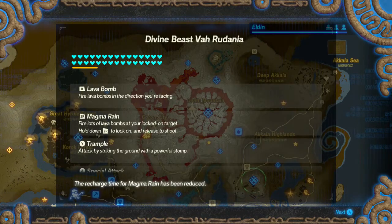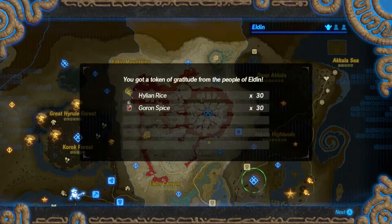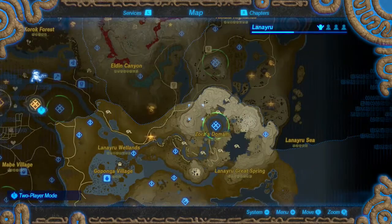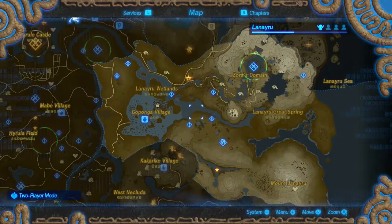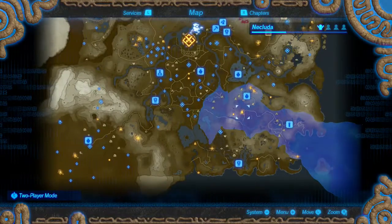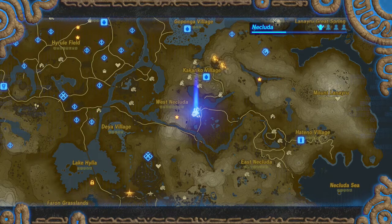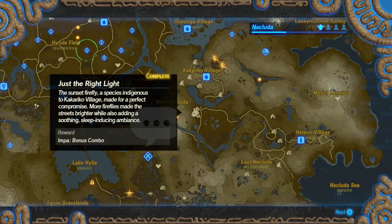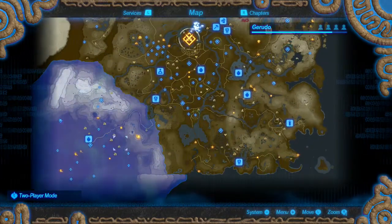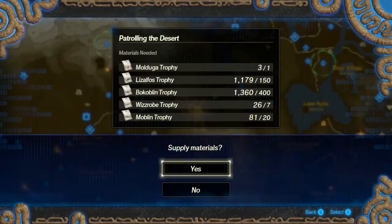Recharge time for Magma Rain has been reduced for Rudania. I got a big upgrade from Eldin. Otherwise we'll just ignore the upgrades of many others. Let's give Impa the bonus since we're about to use her for something. I think there might be another one she could use as well. Let's give Vah Naboris an upgrade as well.